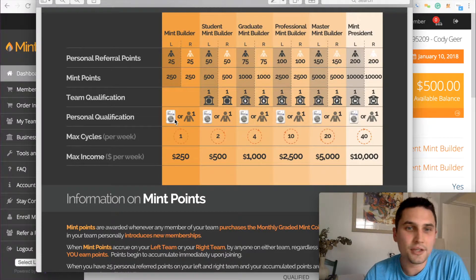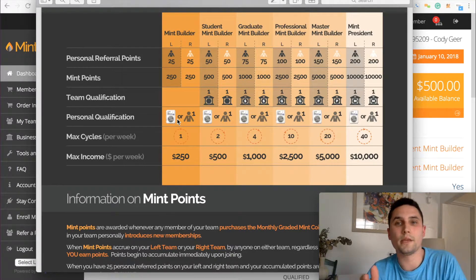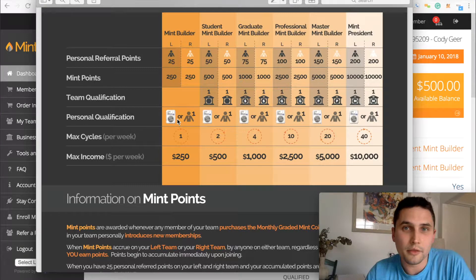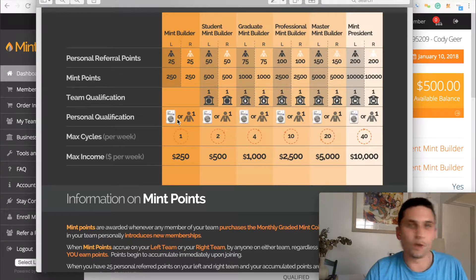Moving on to personal qualification. All you need to do in order to receive commission is sign up for the monthly coin. The monthly coin costs $127, but you're already making $250 a week, so you literally cover that cost in the first week. That's all you have to do. That's literally it.